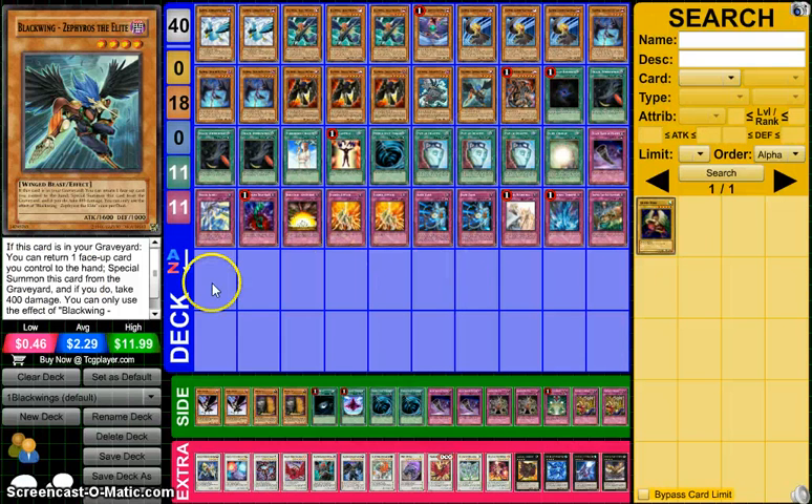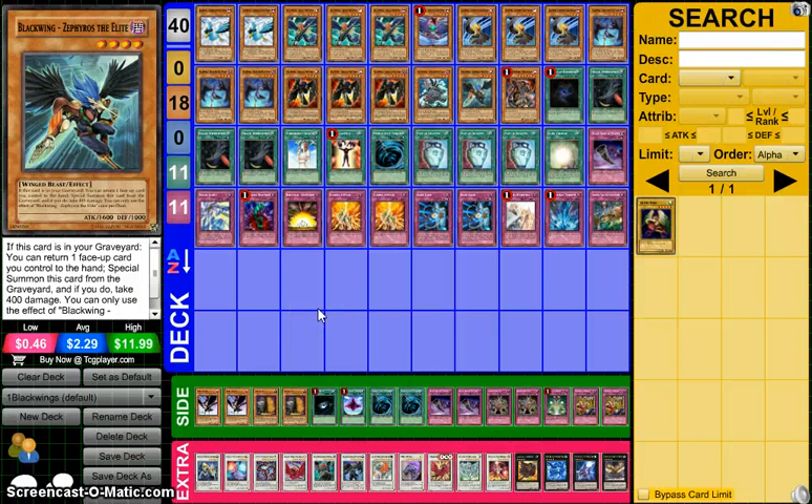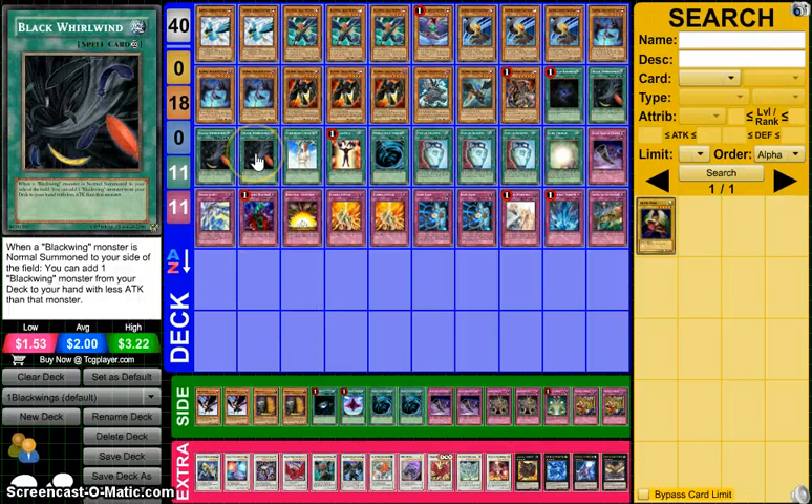Finally we play the obligatory Zephyros. Zephyros is great in many decks — I happen to play one in my ZW Utopia deck. You guys know what Zephyros does: you can return a face-up card you control to the hand, special summon it from the graveyard, and take 400 damage. It's only once per duel. It's good in this deck because Black Whirlwind is going to be on the field most of the time, and if it's not, you're probably going to lose anyway. Black Whirlwind is the best searcher in the game in my opinion, but I'll get to that.